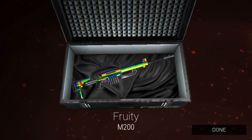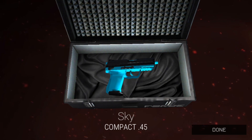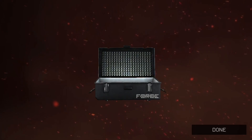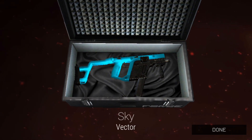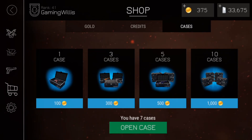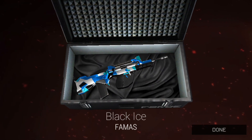Ocean for the AK-47 — not really a fan there, but I think that's my first AK-47 skin. We got Fruity for the M200 — not a fan, but I don't snipe anyways. Sky for Compact 45 — that looks cool, still leaning towards the Woodland skin. Sky for the Vector — pretty much the same as Arctic just blue instead of white, but I kind of like Arctic better, the whole black and white scheme looks really cool.